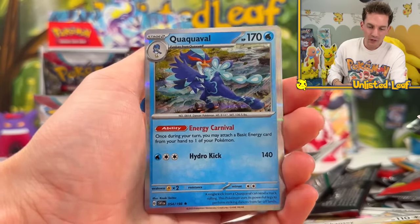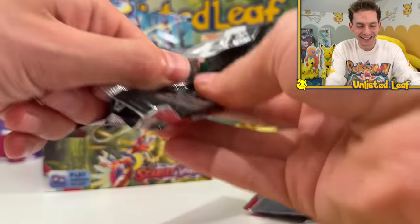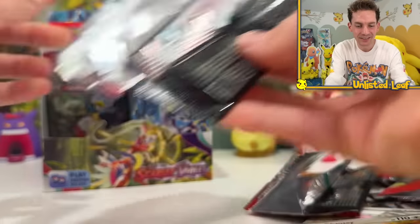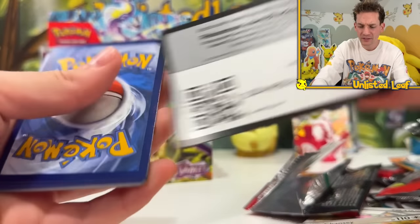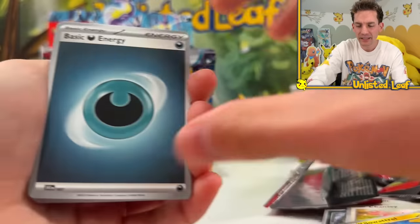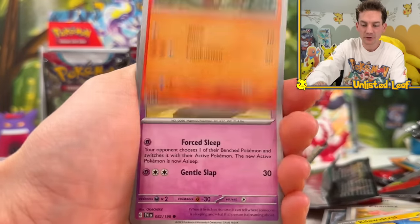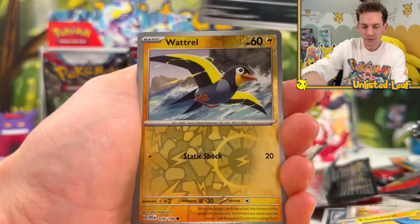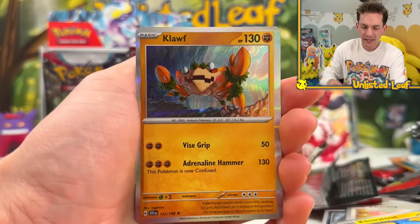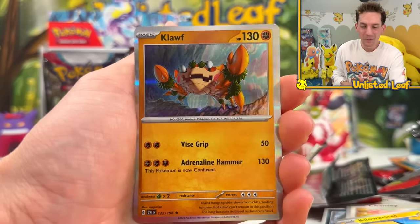Two reverses and a holo - Quaquaval! I'm sure a lot of people are getting excited over Quaquaval. The code card always has a black border - that was a big complaint in past sets since it was giving away the pulls. Maybe now they've got rid of it, but I need to do a few more test packs. Cloth - what a random Pokemon! I love that they made Cloth an actual card with illustration rares in the set.